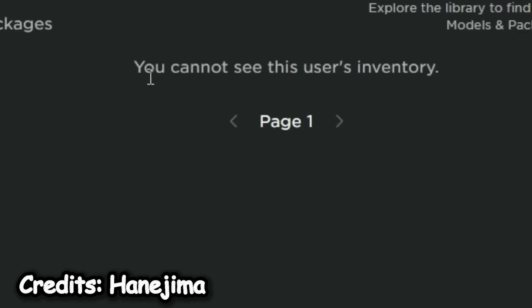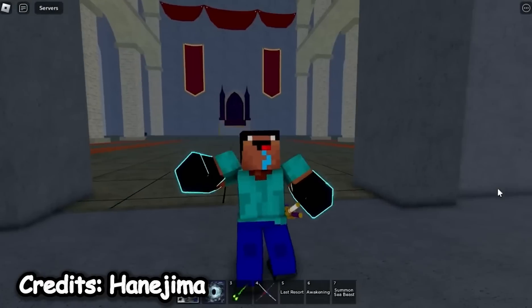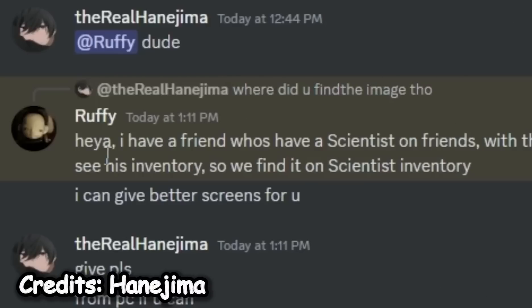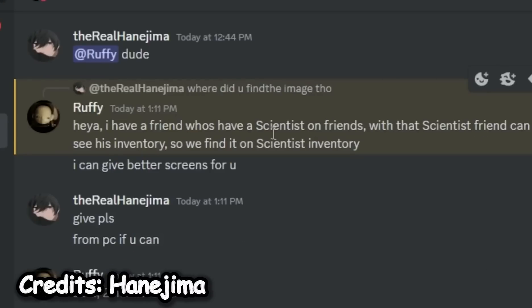So let's click on his profile. He says you cannot see this user's inventory. That guy named Rufy told me that — he said this. I did ask him how to get that, how he saw it, and he said that he has a friend who is friends with Scientist, and his friend can see Scientist's inventory, so he found it on Scientist's inventory.